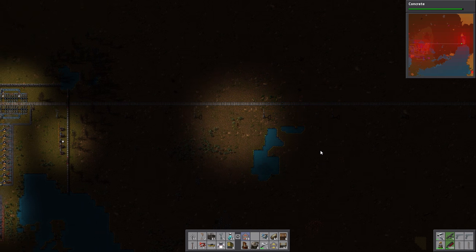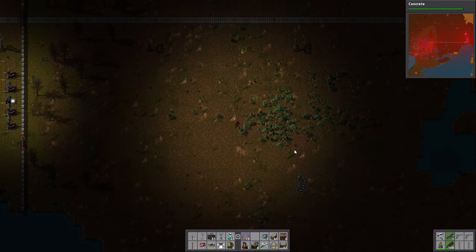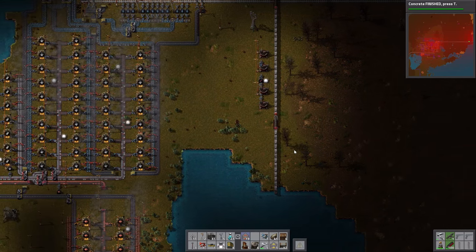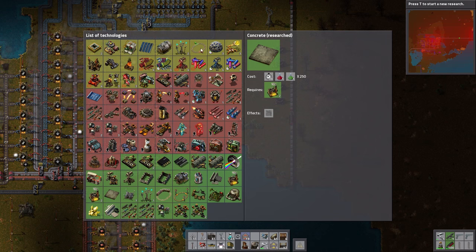I checked all the ammo — it looks good on the rest of the outpost, so I'm not going to replace it with lasers there; it's probably fine. The place we're getting attacked is from the southeast, that little neck between the two lakes. They're constantly coming up from there.